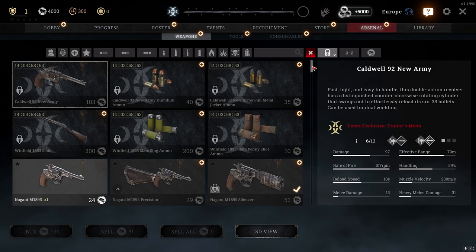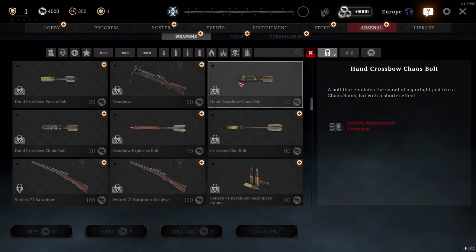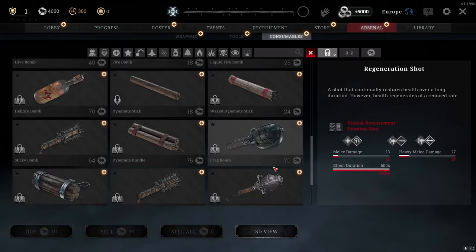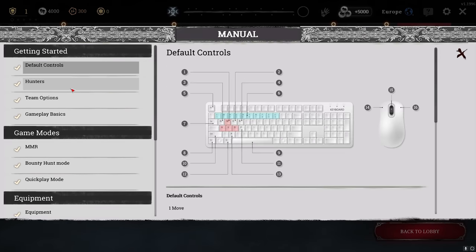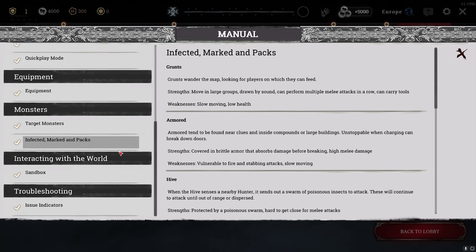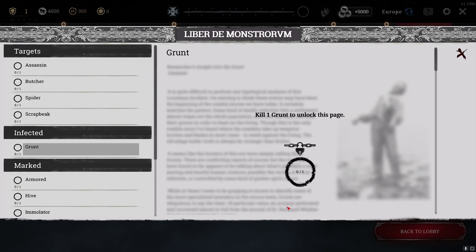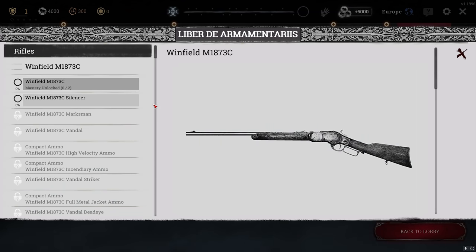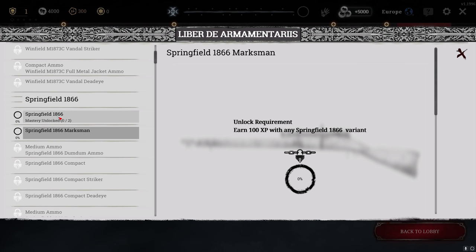The Arsenal tab is basically a store showing all weapons, custom ammo, tools, and consumables in the game. The Library tab has a Manual with tips on how to use items, how to invite friends, and how matchmaking works — worth reading if you want to understand the game. There's also Monstrum, a lore book about the game's creatures — kill bosses like the Spider or Grunt to unlock pages and claim them.